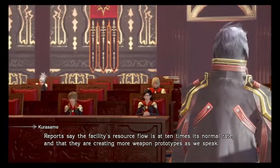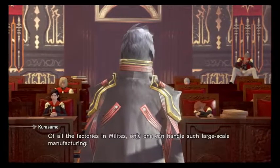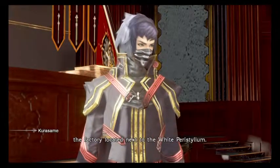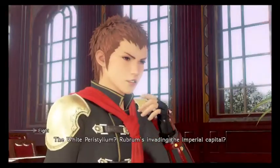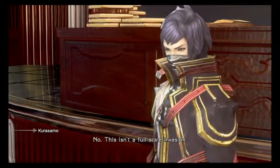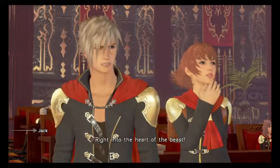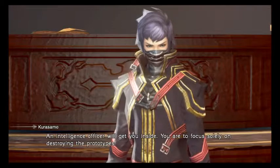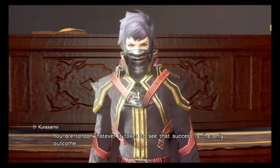Reports say the facility's resource flow is at ten times its normal rate, and they are creating more weapon prototypes as we speak. This cannot go unchecked. Of all the factories in Milites, only one can handle such large-scale manufacturing — the factory located next to the White Peristilium. Your mission is to infiltrate the factory and destroy the prototypes. The White Peristilium? Rubrum's invading the Imperial Capital? No. This isn't a full-scale invasion. This infiltration and sabotage mission will be carried out solely by Class Zero. Any possible future invasion depends on the success or failure of this mission. You are to do whatever it takes to see that success is the only outcome.